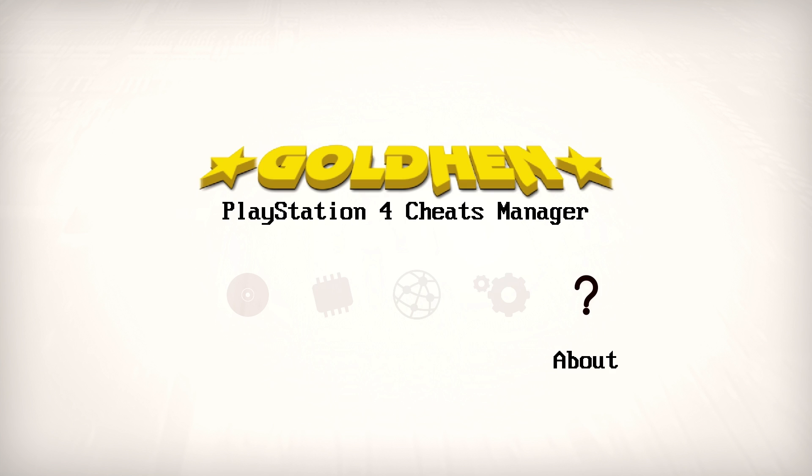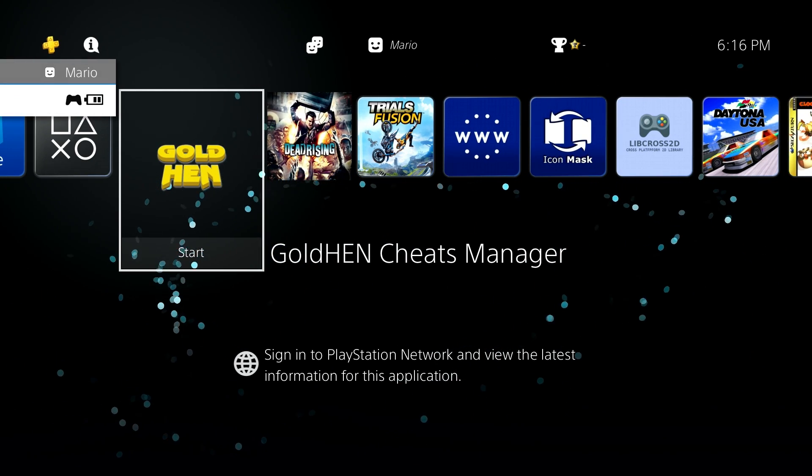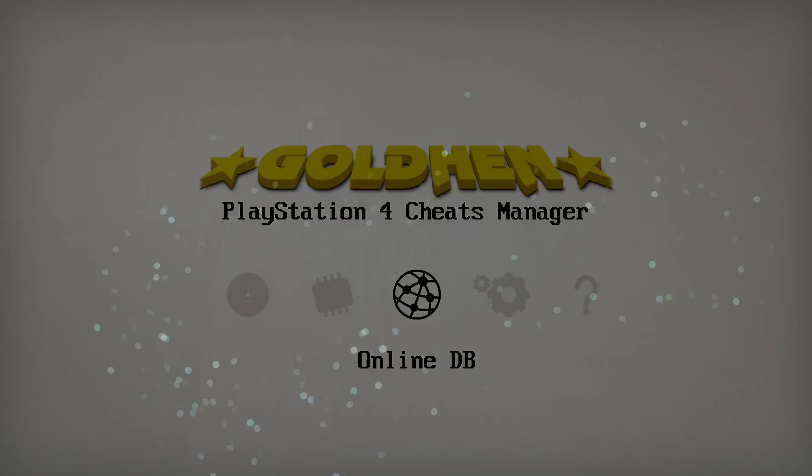That's about all there is to it with the Cheats Manager. If in two or three weeks there are new cheats available, all you need to do is open up the GoldHen Cheats Manager, press update, and it's going to download the latest cheats from the online database. It works out super well.